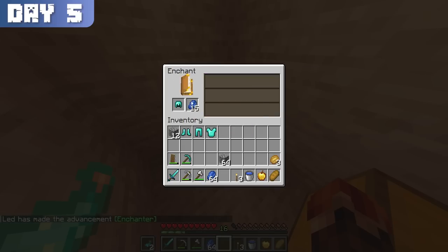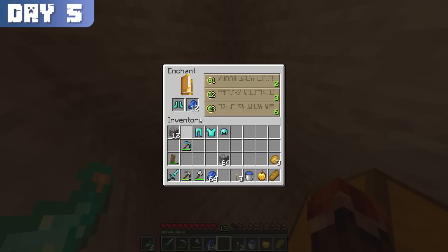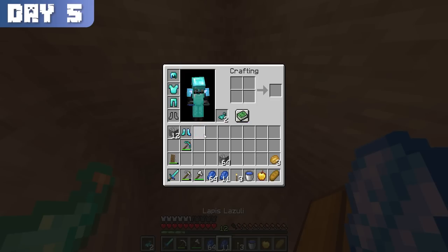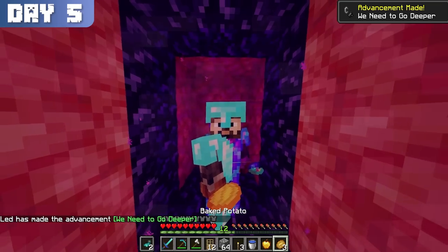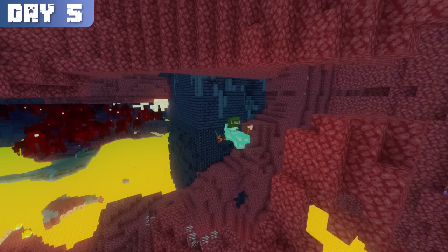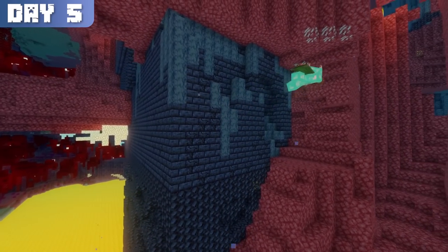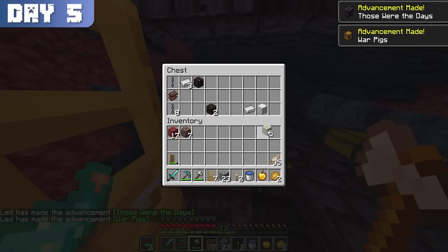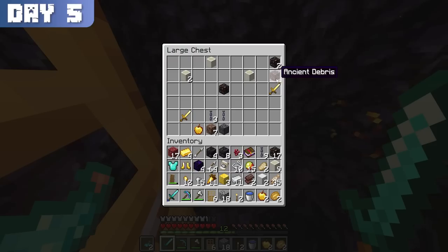This led into day 5, where I finally crafted that enchanting table and a full set of protection 1 diamond armor with a sharpness 1 diamond sword. I went through the nether portal, which spat me out inside a bunch of netherrack. However, I quickly mined my way out and found a bastion not long after. In the first chest I opened, I found a piece of netherite scrap, then found another piece of scrap along with 2 ancient debris — enough to craft a netherite ingot.